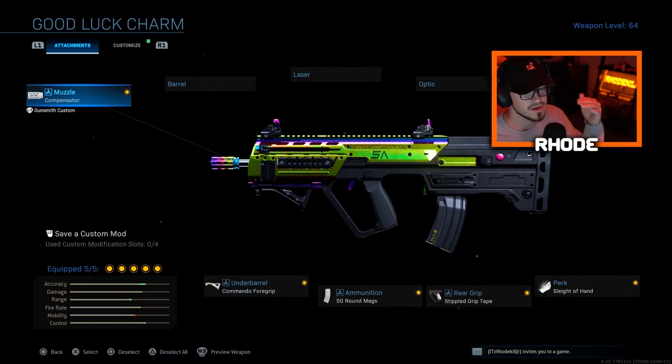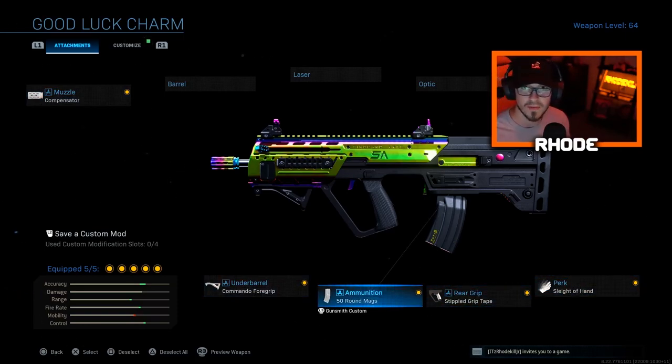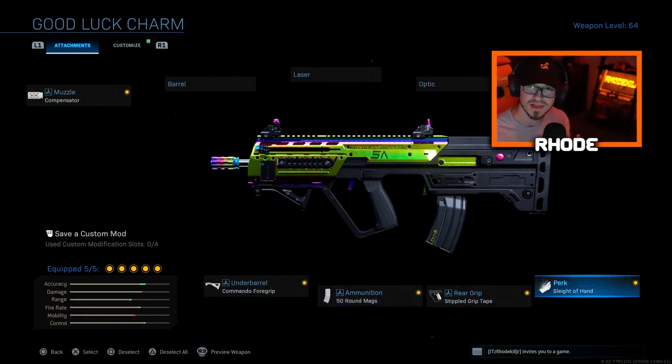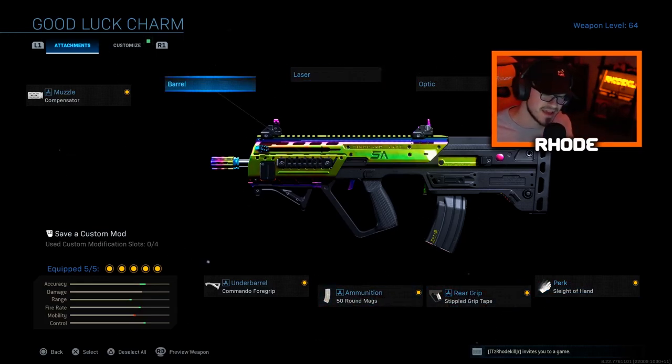Try this RAM out. Let's jump right into the attachments: a compensator — I didn't change anything, I'll tell you what I did change but it didn't affect the gun — and also a compensator, commando foregrip, 50 round mags, simple grip tape, and Sleight of Hand. When you get the weapon it only comes with four attachments, and it had Fully Loaded on as its perk, so I switched Fully Loaded and put on Sleight of Hand, and used the extra slot for 50 round mags. Basically I didn't change the weapon at all.